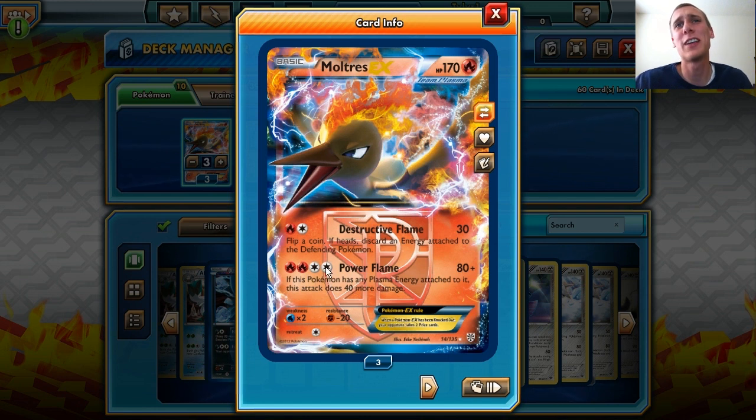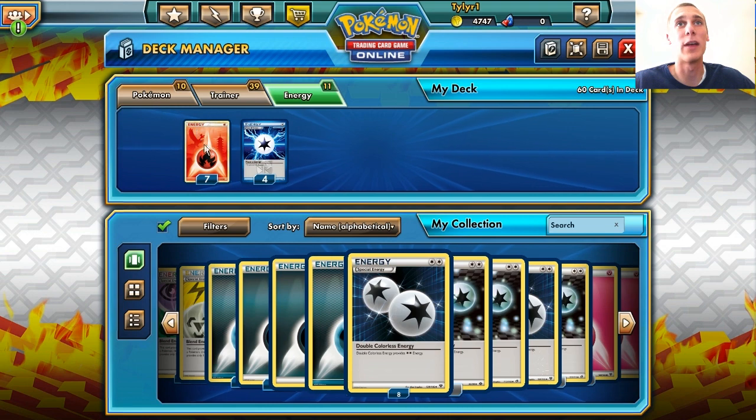At first glance you're like, 4 energy, that's a lot. But let's look through the attacks and see what it has to do. For 2 energy we have Destructive Flame for 30, and we get to flip a coin to discard energy attached to the defending Pokemon. We're not going to be using that attack too much — we're focusing more on Power Flame. If this Pokemon has any Plasma Energy attached, this deck does 40 more damage. So for 4 energy we have an 80 plus 40 attack.